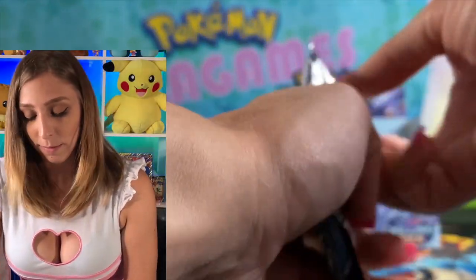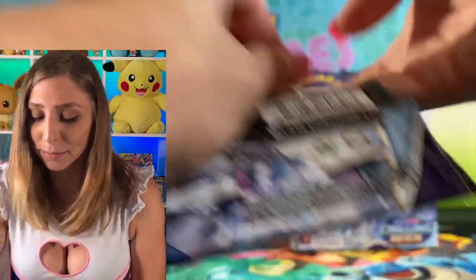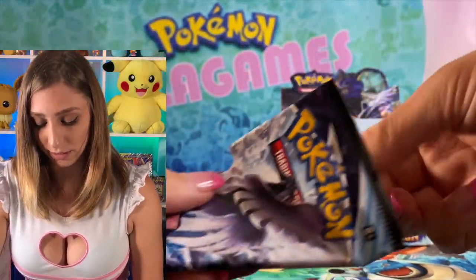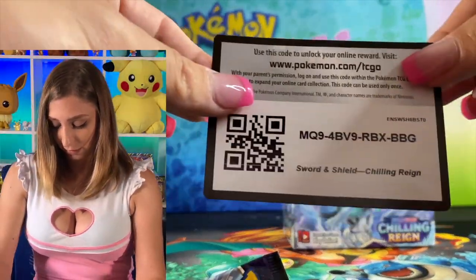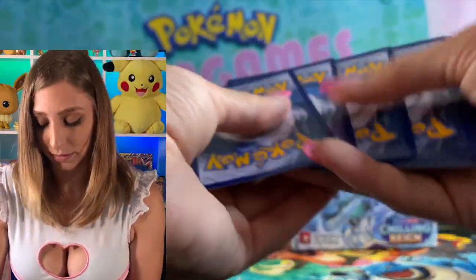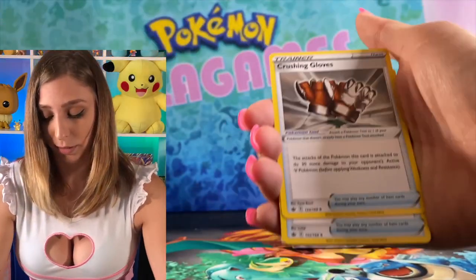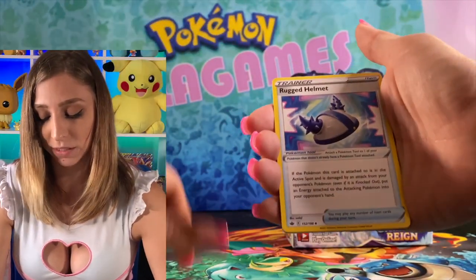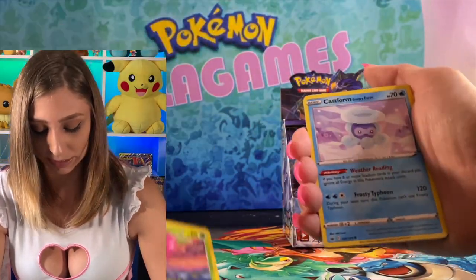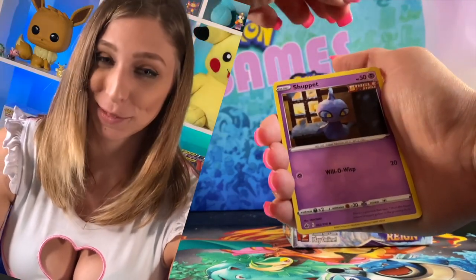Moving on, making our way through this box — almost there. I'm guessing about eight packs left — looking pretty good. Hitting our homestretch here. Leaf Energy, more gloves, rugged helmet. I don't know if you guys caught that video where I pulled the secret rare rugged helmet — it was a great day. That was from those Calyrex boxes.